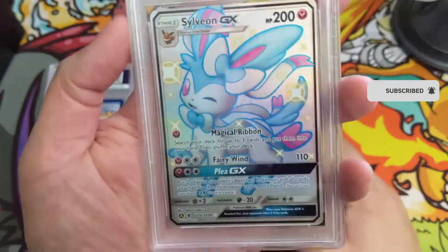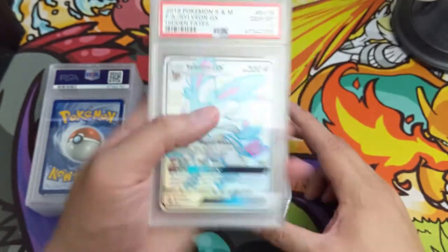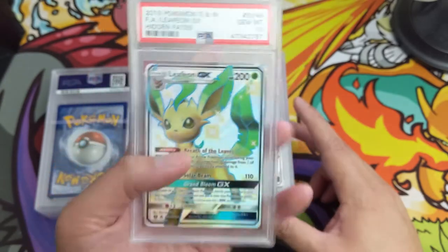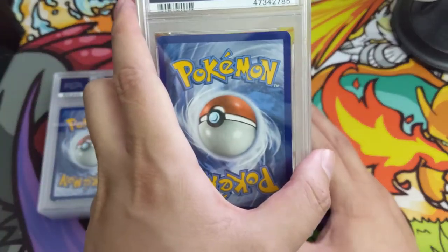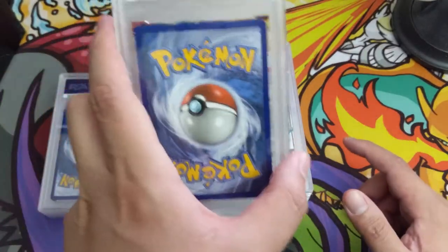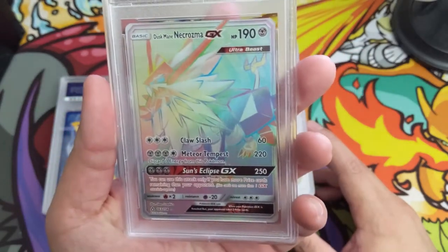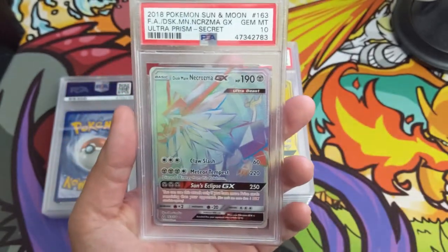Let's keep the 10 train rolling! Oh, another Eevee-lution — very nice, Sylveon, and another 10. So we had Glaceon earlier and then Sylveon... oh Leafeon! Another 10. We only have one 9 from Cosmic Eclipse but so many 10s in this PSA returns. Rayquaza another 10. The cards seem out of order — Solgaleo, Solgaleo, 10. That's our third Solgaleo, two Lunalas, two Rayquazas. And something different — Dusk Mane Necrozma from Ultra Prism, secret rare, PSA 10.